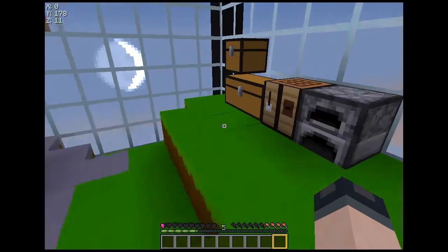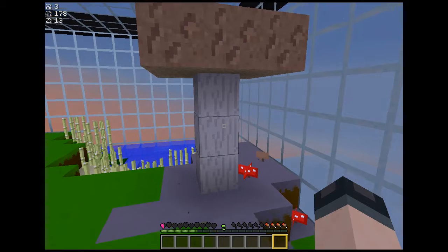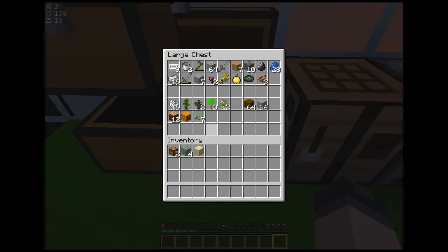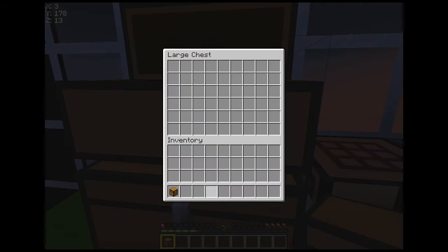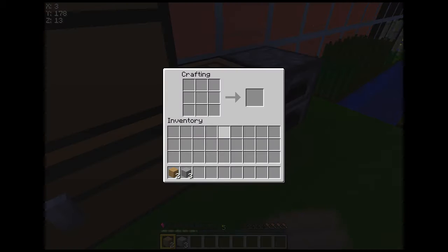Alright, so today on this fun day of Cube Survival, I believe I will be taking away this mooshroom, because it's too big. I don't like it at all. So I believe I will need a pickaxe, maybe. I got some of this. There we go. Make some sticks and then make a nice little cobblestone pickaxe here — make it nice and sexy looking, because everybody likes a nice little sexy pickaxe.